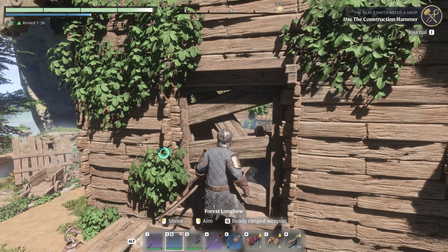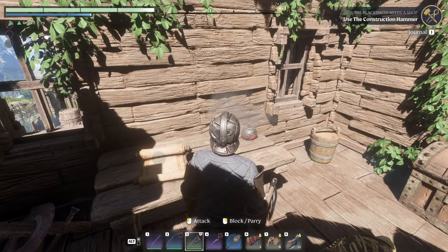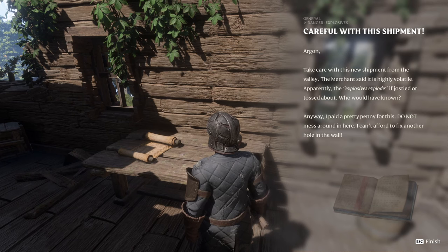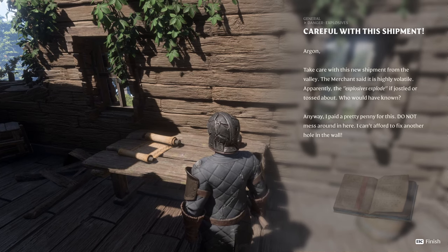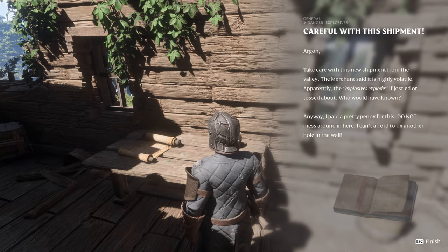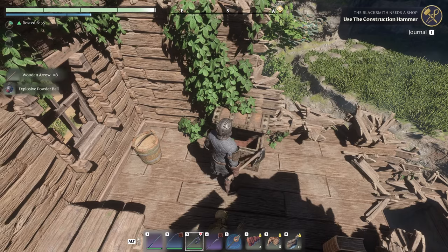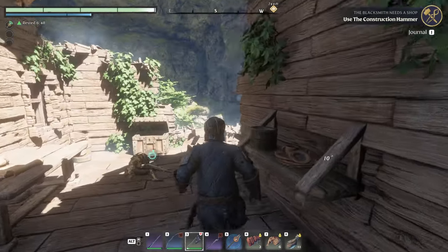Except I am going to break down this door. Some grenades — I don't really use them very often. There's a note here: 'Careful with this shipment, Argon. Take care with this new shipment from the valley — the merchant said it's highly volatile. The explosives explode if jostled or tossed about. Who would've known? Anyway I paid a pretty penny for this. Do not mess around in here, I can't afford to fix another hole in the wall.'